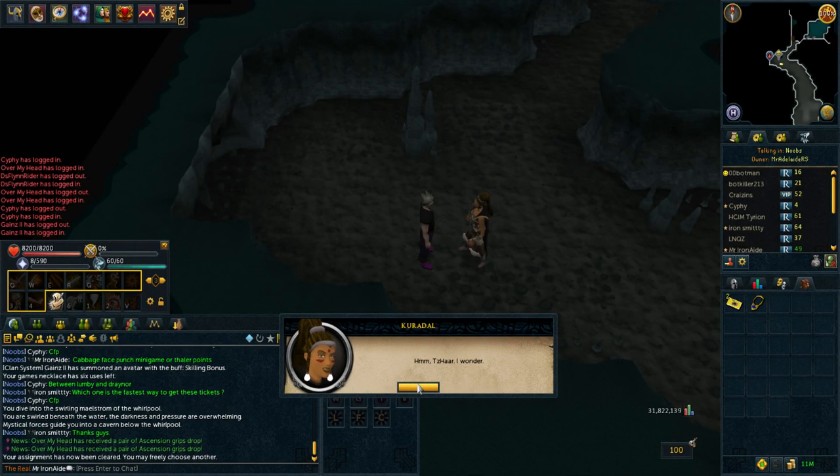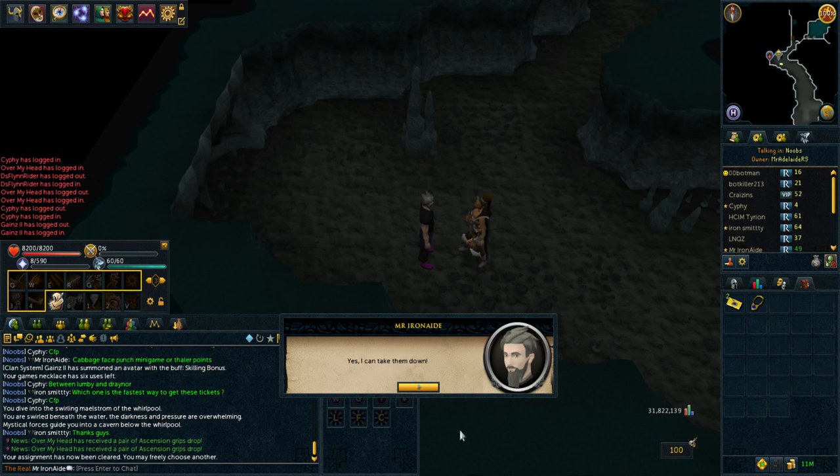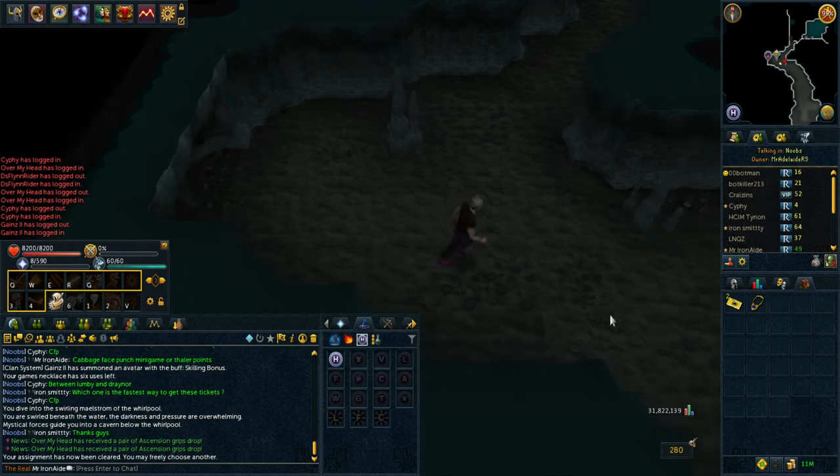Alright guys, we got a Tzhaar task. I just realised - holy crap. Do I do it? I'll give it a go. I've got like no brews or anything. I'm honestly thinking this over - what can I use? Should I just give it a go with Skeletal? I know it can be done, but it's a big waste of supplies if I fail. Let's give Jad a go. This video has now turned into a Jad task - let's do it!